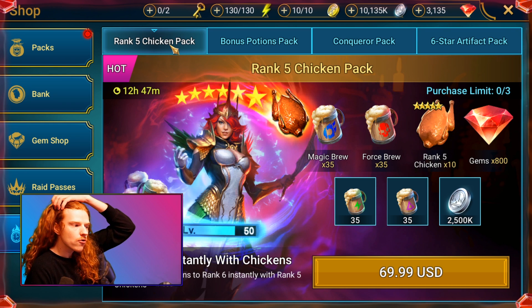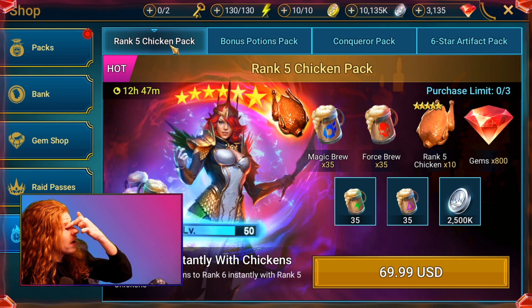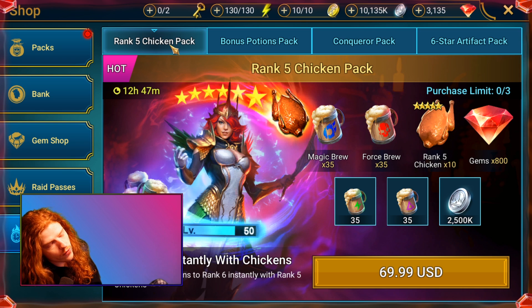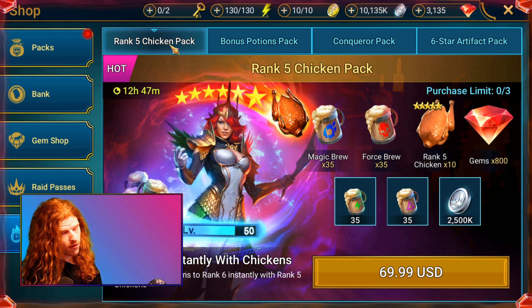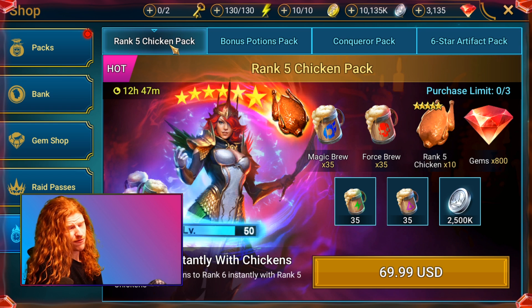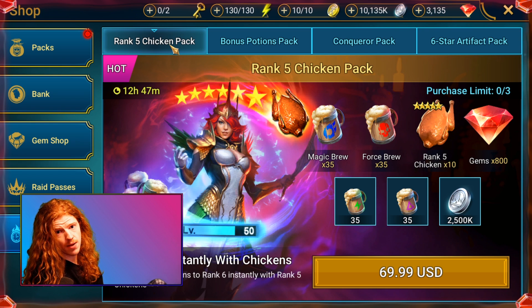So in that scenario, the rank five chicken pack is actually not a bad deal if you are just starting out, know you're going to spend a lot of money, and are trying to boost your progress right at the beginning. Other than that, in my personal opinion, these chicken packs that include brews are really only useful for things like the tournament event where you can only get points from the tavern. Even in that scenario, I would not spend money on brews or chickens for the points — I would just pass on the fusion altogether if I had to spend money to get it.